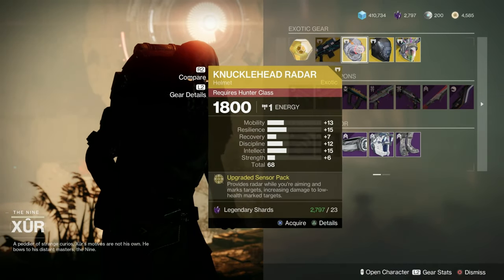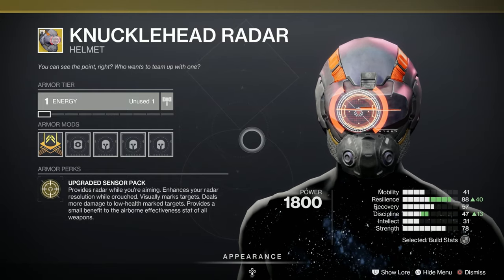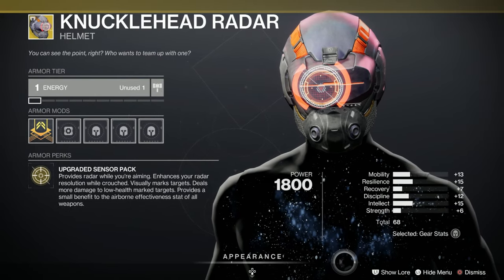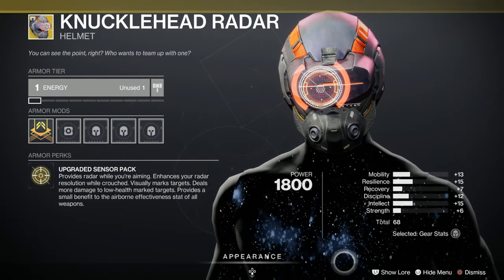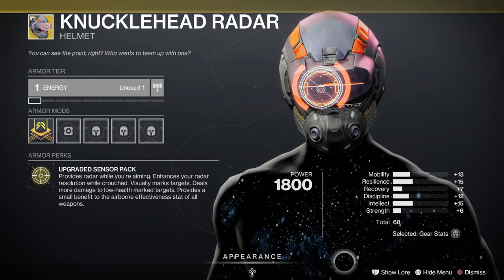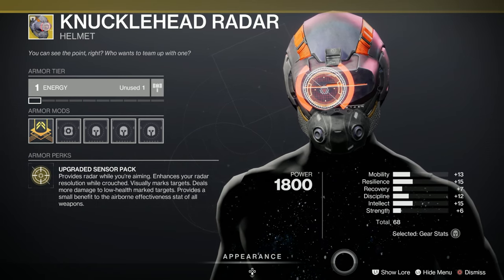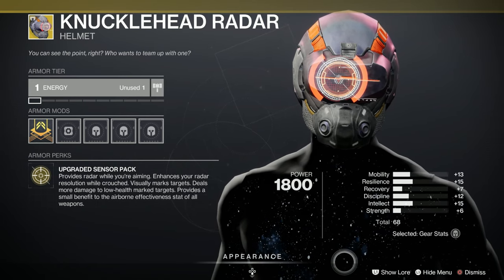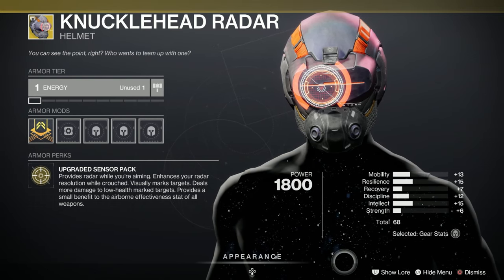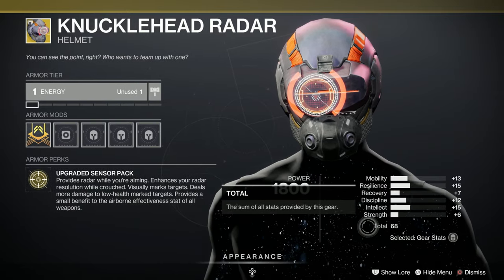What do we have here? We've got the Knucklehead Radar, and this is for the Hunters. Let's have a look at Stat Edge first - 68, that's massively high. We haven't got the spikes anywhere, but Resilience is pretty good. Mobility, hmm. Provides radar while you're aiming - very, very useful. Enhances your radar resolution while crouched and visually marks targets, and deals more damage to low health marked targets. Interesting, really interesting exoticness. Great number, but not a great spread.